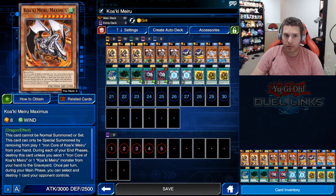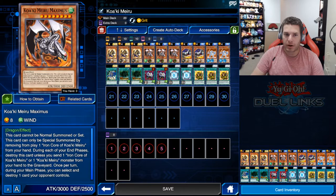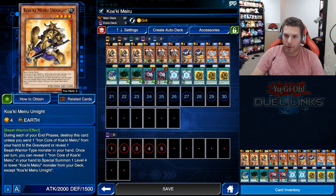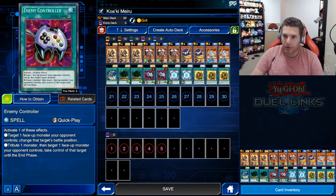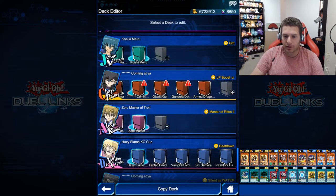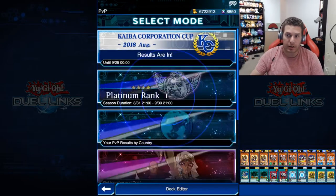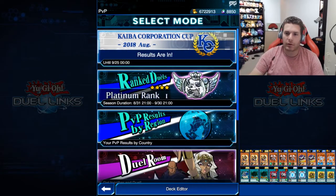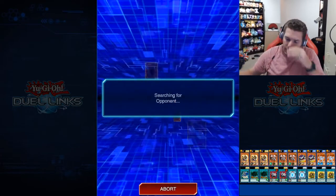In one turn you can: use Melody of Awakening Dragon to get Maximus, special summon the dragon to pop whatever your opponent has on the field, normal summon Koaki Meiru, reveal Iron Core to special summon Crusader — full field. If you have Hate Grenade, it's basically over. I'm using Grit as the skill because there are turns where I actually want to just pass the first turn — you don't want to leave everything on the field and have to discard a card to keep your stuff while your opponent can blow things up.